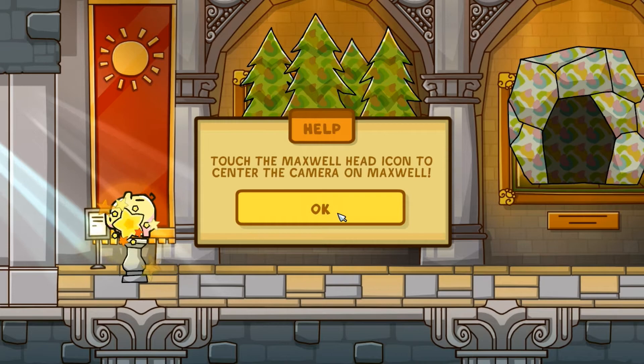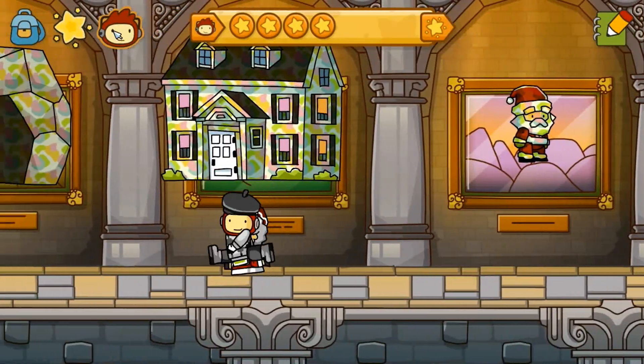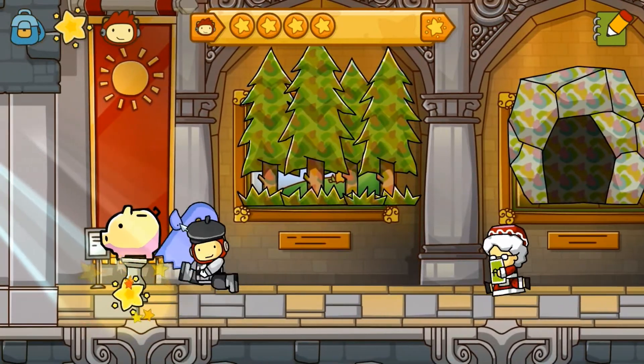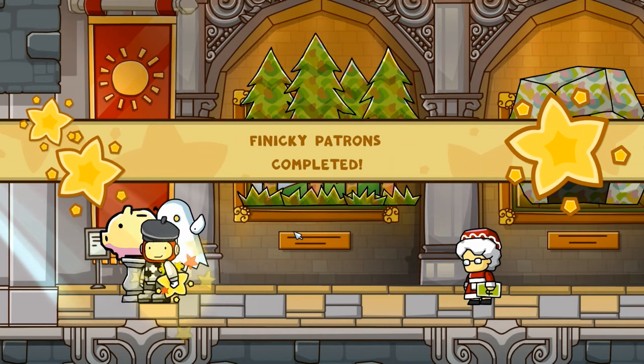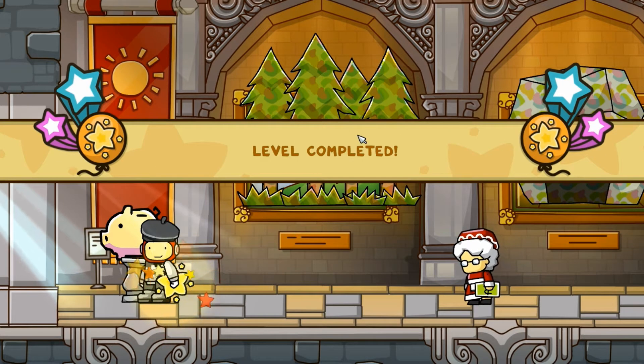Touch the Maxwell head icon to center the camera on Maxwell. Maxwell, you've got an ego problem, dude, I'm just saying. So let's get to StarRite. Woo-hoo! Completed. Finicky Patrons completed. Five total StarRites — I'm on a roll today. Not really, but whatever. You get the point.